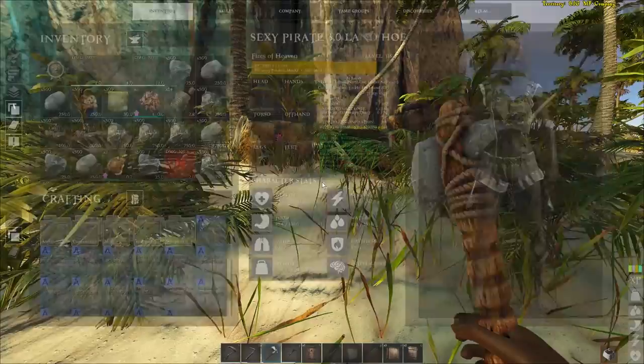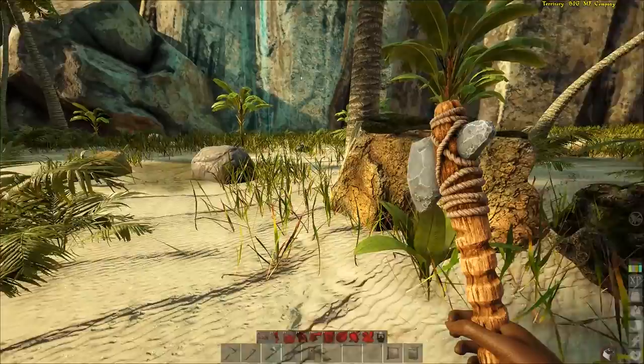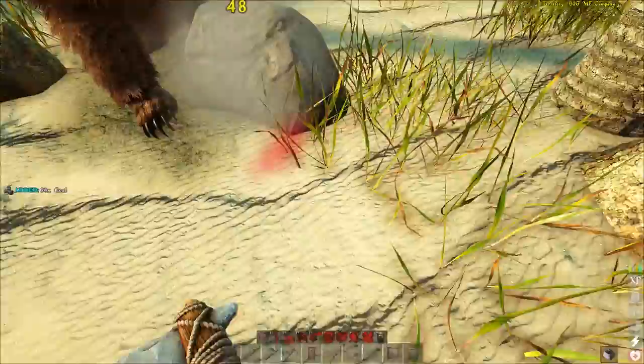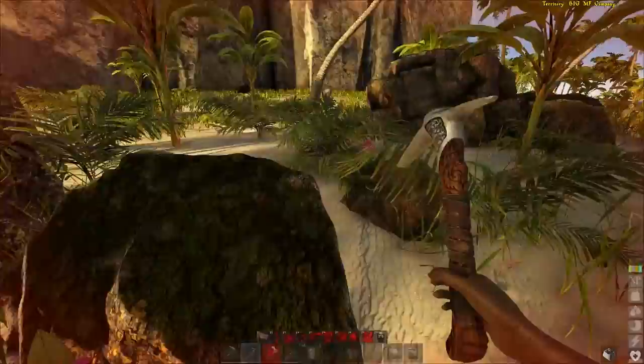Now once you have gathered an appropriate weight that you're comfortable with, the next thing you need to do is literally find something to kill yourself with, or someone to kill you — you basically need to produce a corpse. In my case I'm going to come up to this wonderful bear right here and have him kill me. It's very simple; they walk around all over the place, you just gotta get one hit on him, then just let him turn around and hit you. Try to get as much other resources as you can while you're getting killed so your inventory is packed even more.